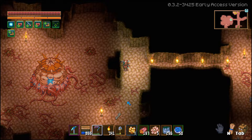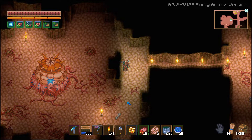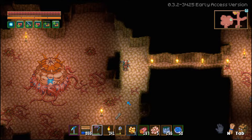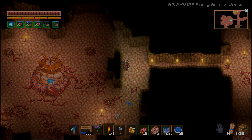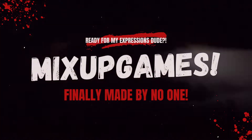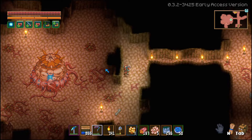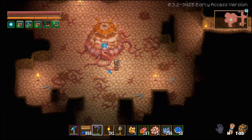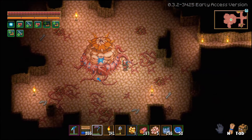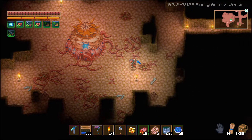Today I want to show you a very easy way how you can kill the hive mother, even if you are at the beginning of the game and you just killed the other bosses, just one of them, or none of them. How you can kill the hive mother is pretty easy because we just need to set up the area a little bit before we start the fight, and the hive mother is not attacking us before we hit her badly.